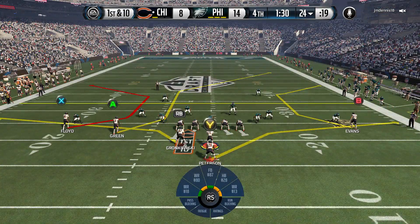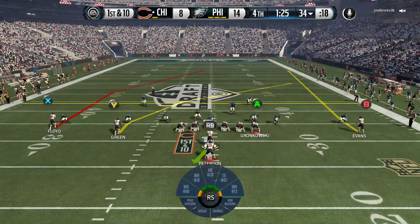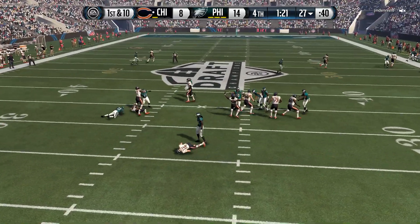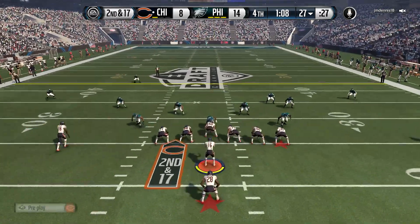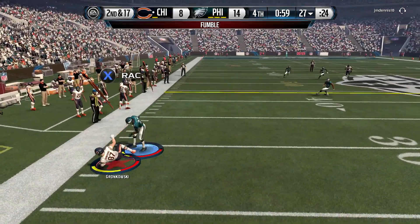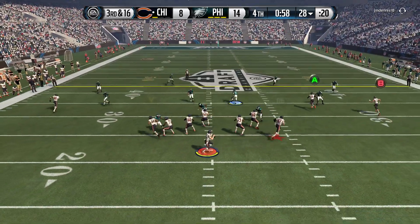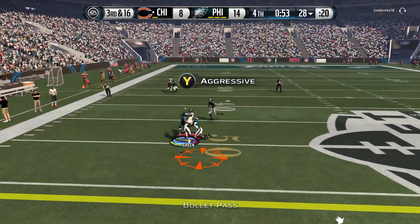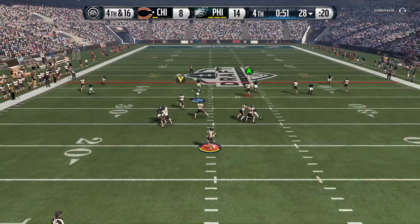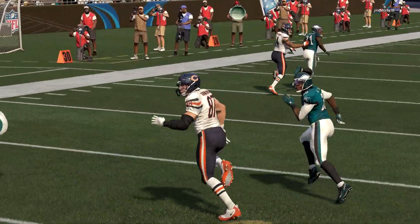1:30 left on the clock. First and ten, I dump it off to AP short — he slips one tackle for another ten yards. On the next first and ten I go three wide receivers deep looking for A.J. Green across the field but can't get it off in time. Robert Lester gets the sack and we lose a potential game-breaking play. Second and seventeen, back to the same play — my opponent covers A.J. Green and Gronk loses the football at the 28-yard line. Third and sixteen — I drop back needing a first down, have Gronk and AP open in the flat but run out of time and have to throw downfield for A.J. Green in triple coverage. Pass incomplete. Fourth down — I have no choice but to go for it. I fire for Gronk going up, but he cannot hold on to the catch and my opponent forces the turnover.